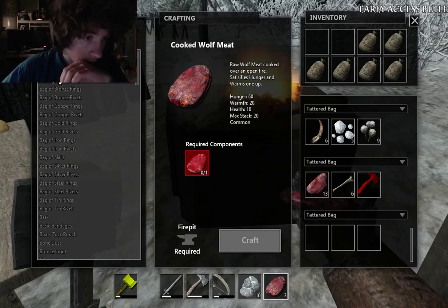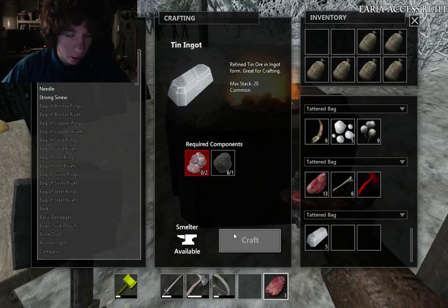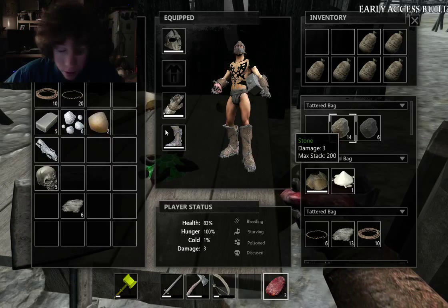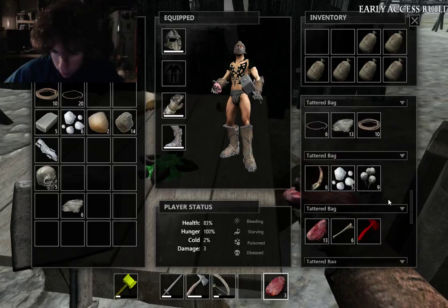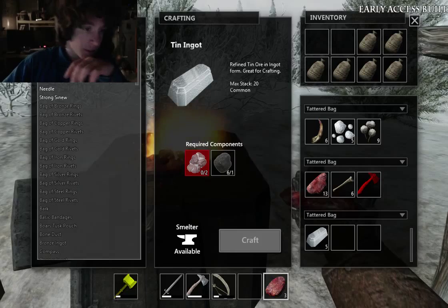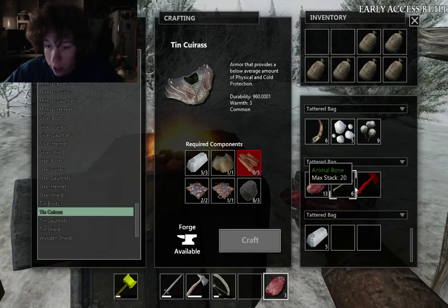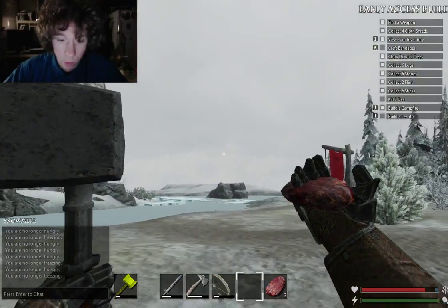Let's melt our ore — ten ingots. Let's break this down real quick. Let's deposit this crap — don't need the whetstone, don't need the stones. Should have everything else, right? What else do I need? I need leather scraps — oh that's right, I needed hide and I didn't have the hide I needed. I was literally one hide short, so I need to get one more boar.